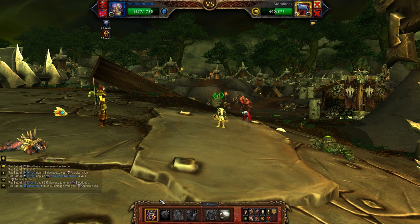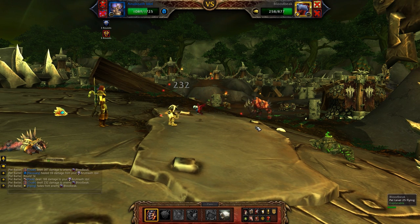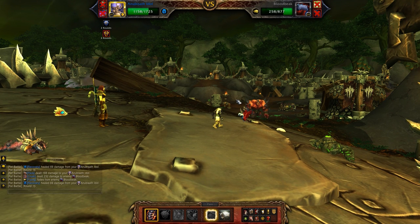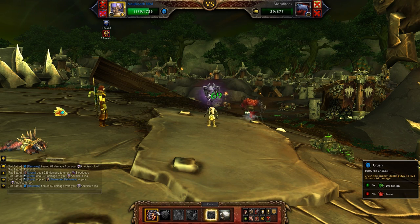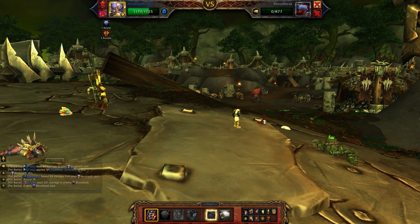I like the Anubisath Idol because he's going to heal a little bit every time he connects with his damage abilities. He's got lots of health and good mitigation to help live through that debuff, and he does enough damage that you're not going to be here forever — we're almost done here. That pet did have Liftoff available but he didn't use it, so I didn't end up needing my Deflection. Down he goes.